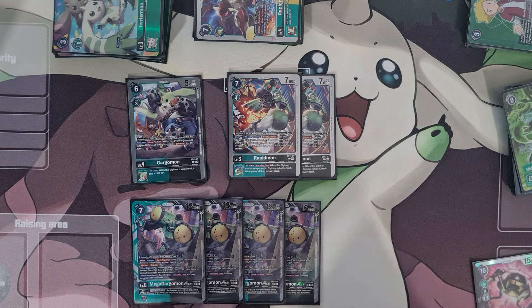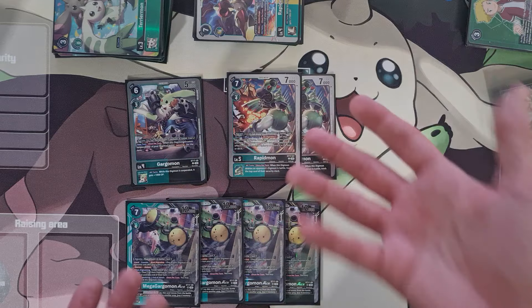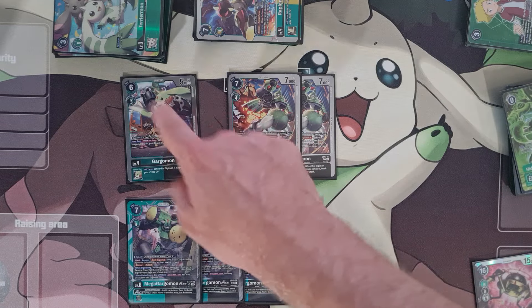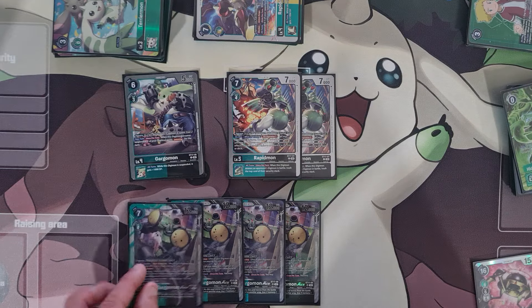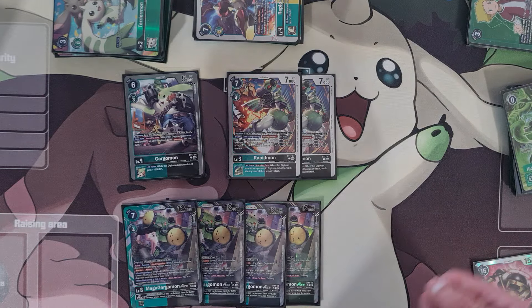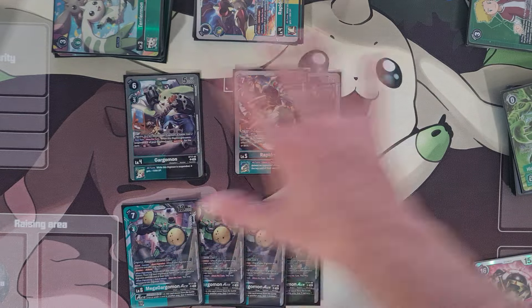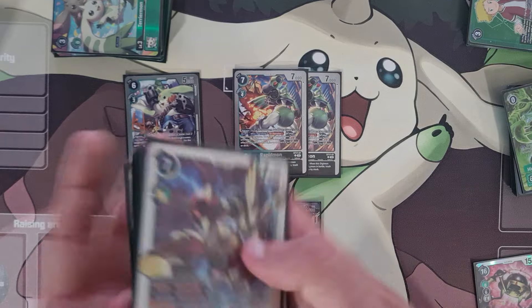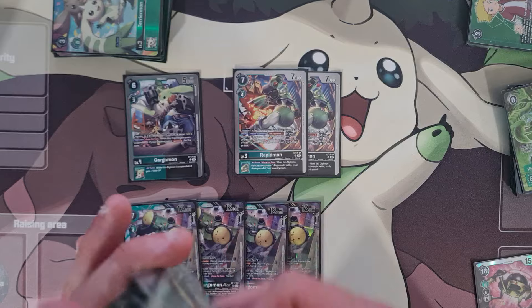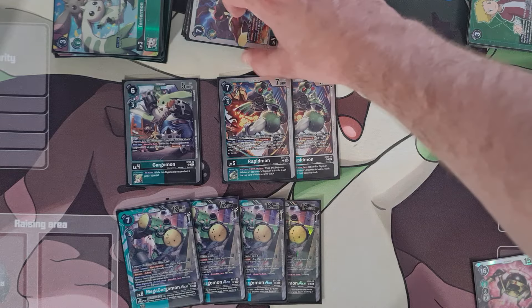With this lineup you're able to warp using any Rapidmon and any Gargomon — sadly this is the only Gargomon we play. All the Gargomons are kind of bad; there's not really a good one. I'm just glad we finally have a good Mega Gargomon. This deck gets better later. If you're building a more stack-oriented build, you'd cut on a lot of this — this is more of an Armateriermon build, a Gold Rapid build. You can cut a lot of this and play more Gargomons with the other Rapidmons, but this build is purely turbo to the Mega Gargomon Ace.